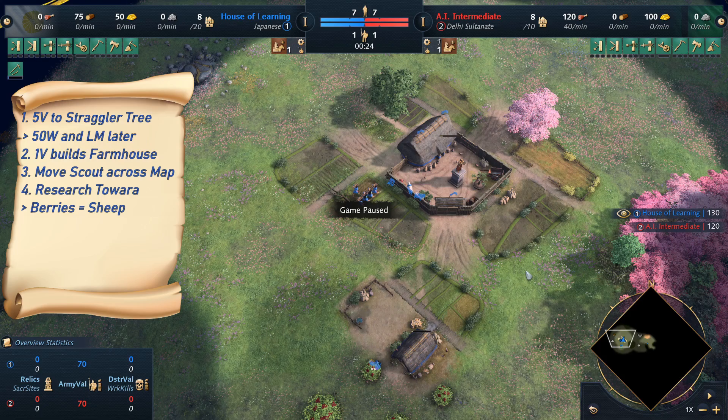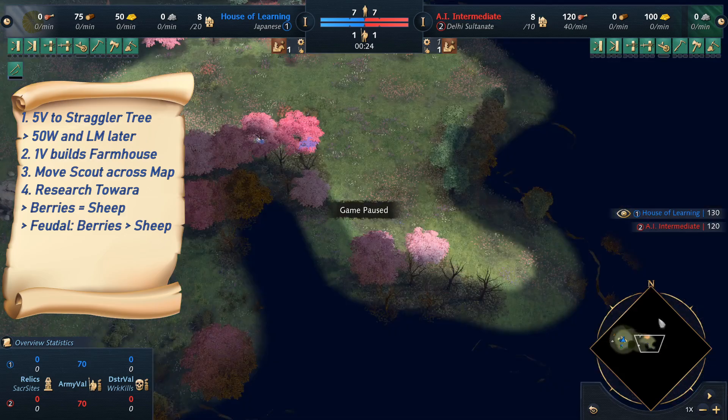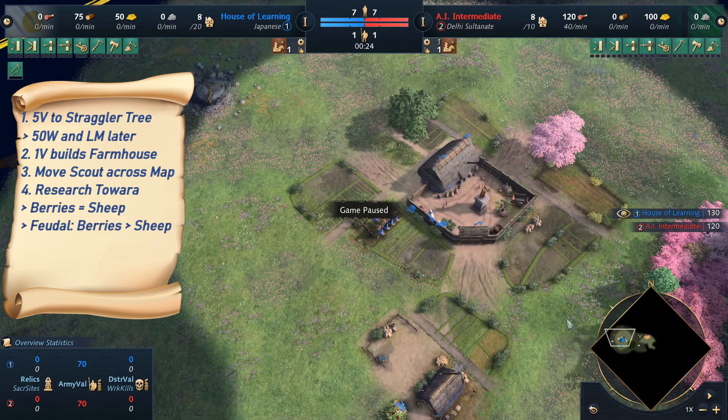Remember that berries become even better for the Japanese with every wheelbarrow upgrade, so if we can save berries for later, we should do that. In this example, I sent my scout on a more defensive route towards the middle at first, then all around this near side, so the scout comes back to my base at around 2 minutes to drop off sheep, so I don't have to worry about running out of sheep.